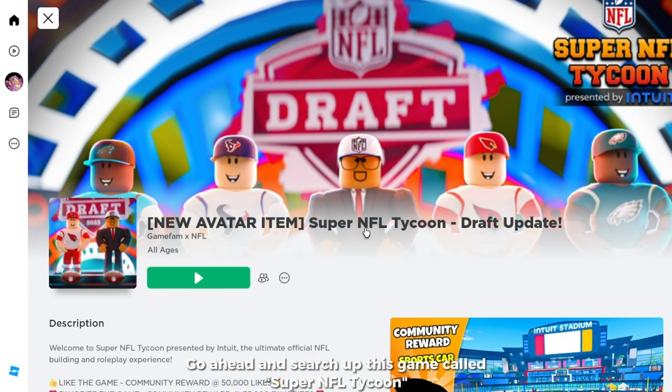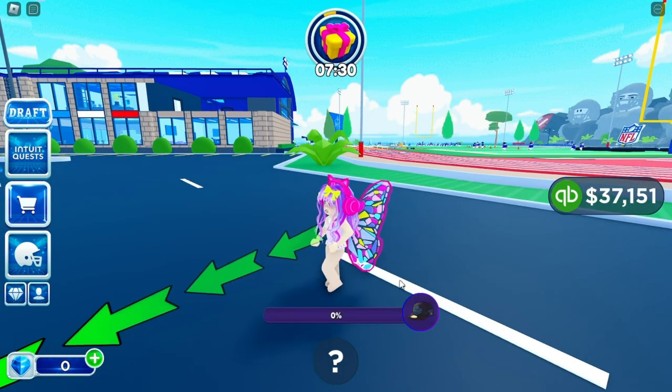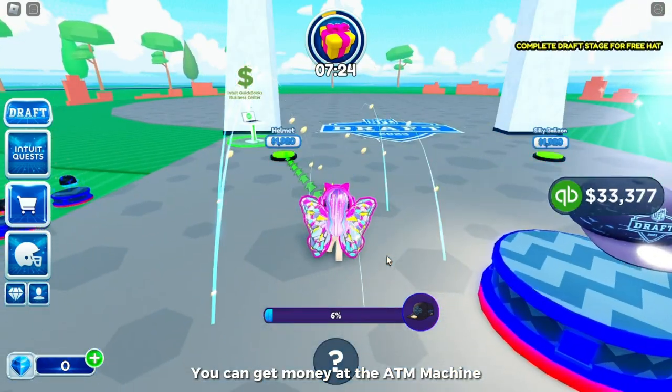Go ahead and search up this game called Super NFL Tycoon. This is what the game looks like and it's created by Gamefam X NFL. Once you join the game, you will see this item that you can get just for free — click Take Me There. Now that you're here, you just have to finish building this place. You can get money at the ATM machine.